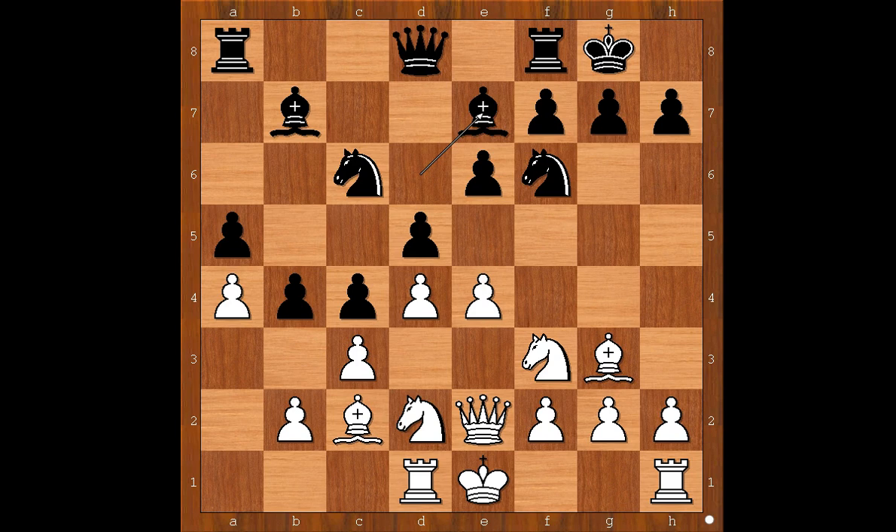Bishop to e7, avoiding bishop takes on g3 because of hxg3, opening the h-file, which may cause black troubles. So we have bishop to e7, knight to g5, h6. It looks like there is nothing better but to play Nf3. Do you agree? Gajewski didn't agree — he played h4. Very interesting move.